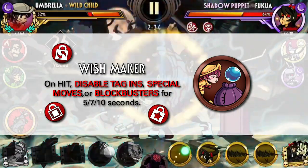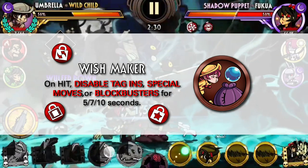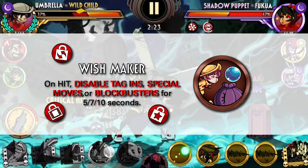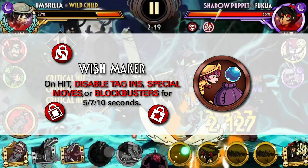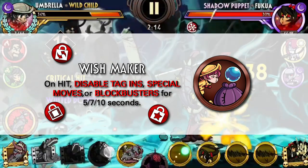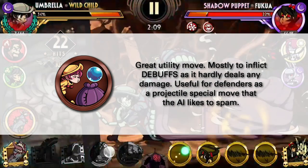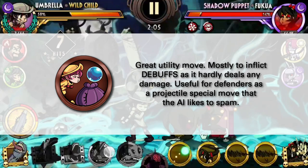Next we have Wishmaker, which allows for bubbles and puddles — a key component of Umbrella's kit. It doesn't see much use over other moves because it's more of a utility move. It hardly deals damage but is able to trap the opponent with a triple debuff that can be useful in certain situations. I don't think this move is a staple and it's perhaps more useful for defenders since it is a projectile special move that can easily be spammed by the AI — though that depends on whether Umbrella gets a strong defensive variant in the first place.